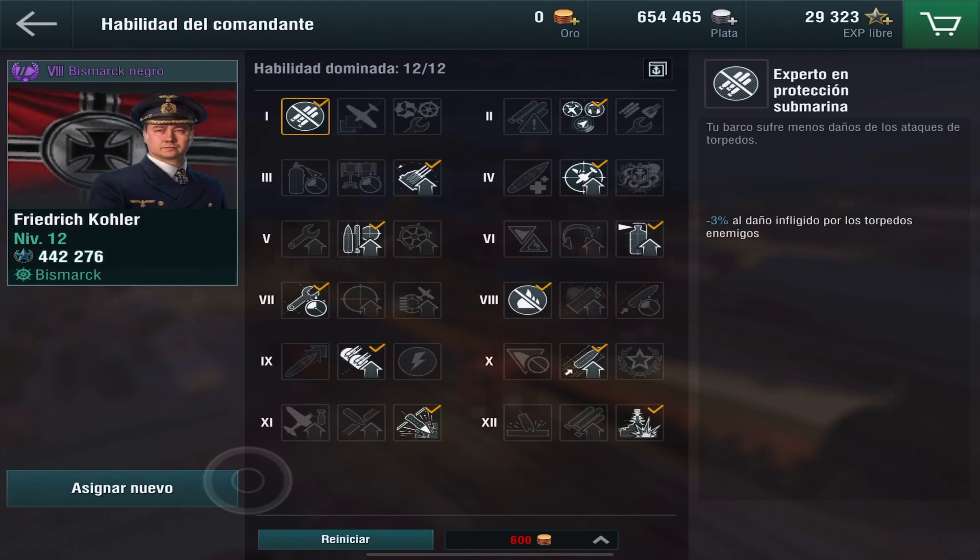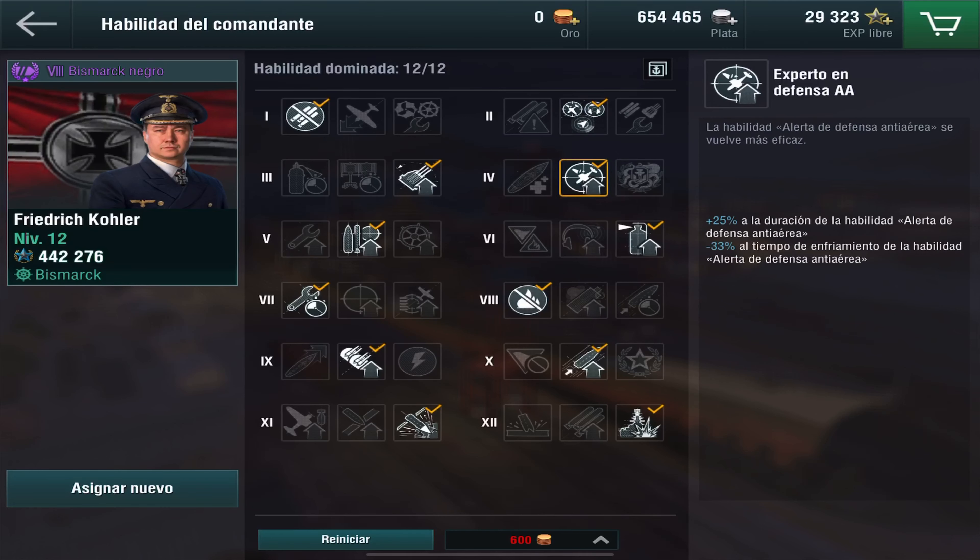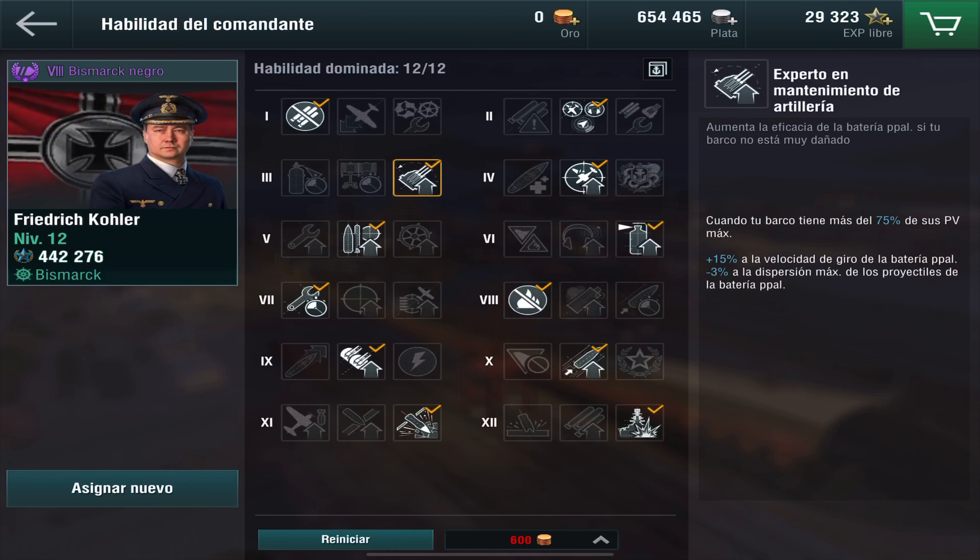Finalmente, el comandante. Estas son las opciones que yo tengo configuradas para el Bismarck Negro: Experto en protección submarina; Apoyo en la batalla, que me da una defensa antiaérea adicional y aparte incrementa el tiempo de duración de la habilidad; Experto en mantenimiento de artillería para mejorar la velocidad del giro de la batería en 15% y 3% a la dispersión. Es decir, estoy sumando capacidades de dispersión para que tenga mayor precisión.